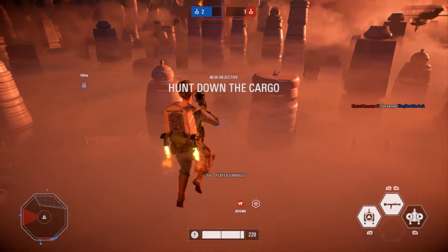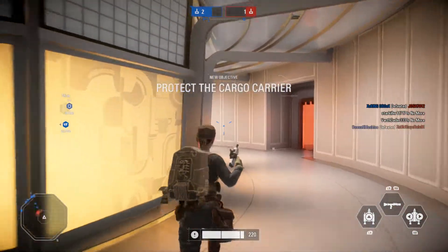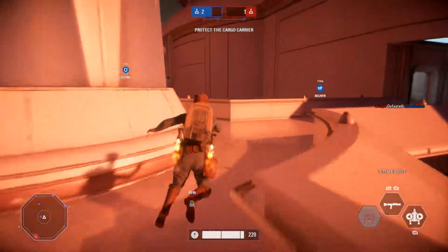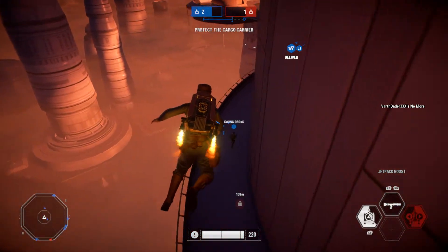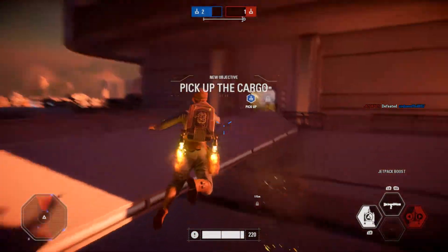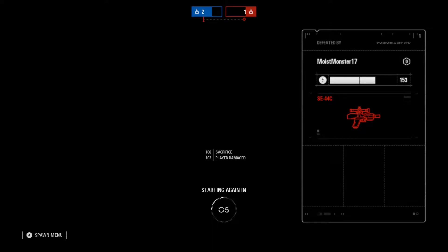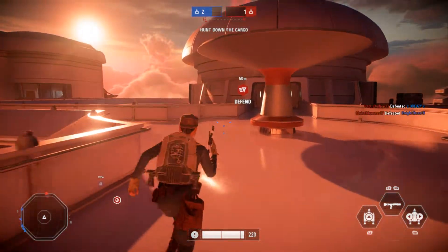Come on guys, we're winning — you can get that last cargo and we win the game, hurry up! Protect the cargo carrier. I got scared — I thought I was gonna fall off when my jetpack button wasn't working. Don't you dare — woo, that was close. This is working. It was so close. Come on, hurry up.